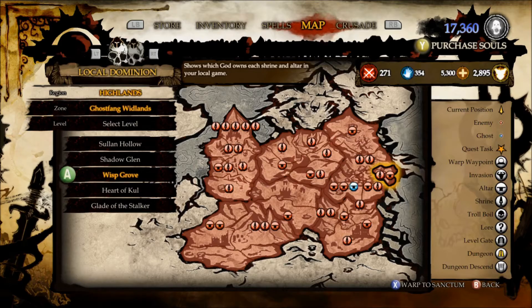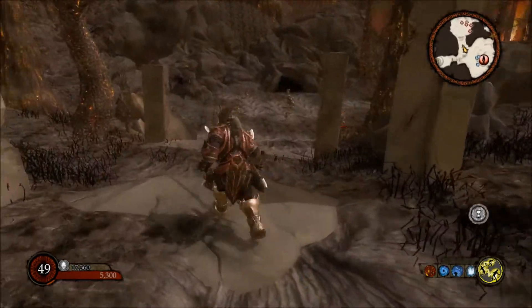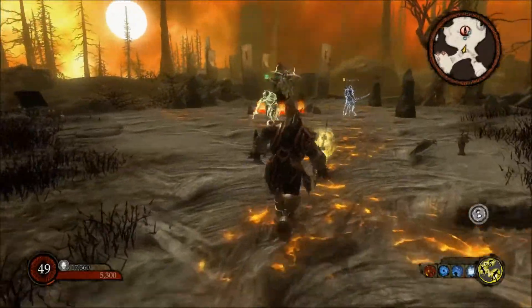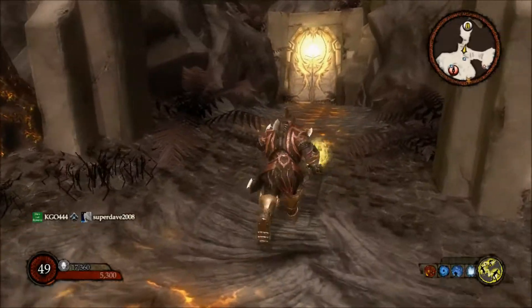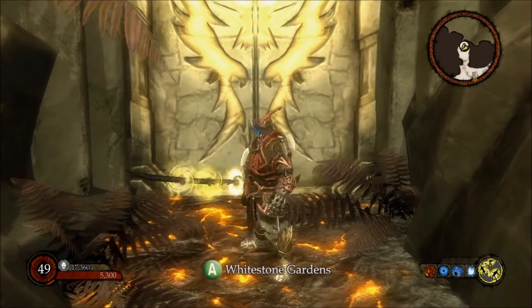Everyone should know this one by now — Ghost Fang Woodlands. You're after Wisp Grove, and specifically Whitestone Gardens, which is basically the tier 10 deep dungeon. You pass that arena with all those enemies, come up here, there's an altar, and it's right here to the right — White Stone Gardens.